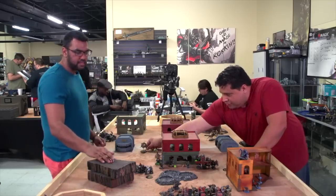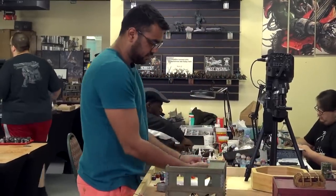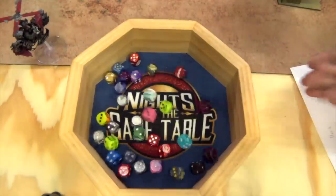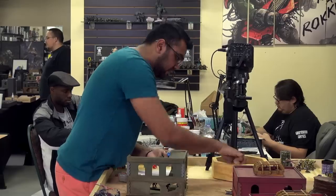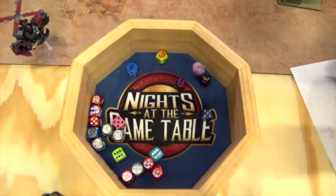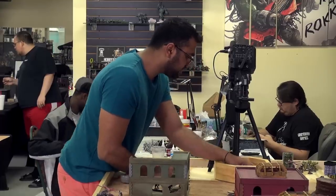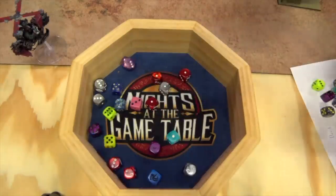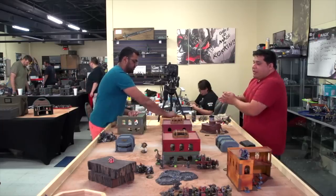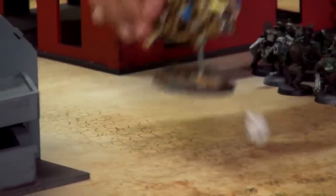I spend two command points for More Dakka on my Lootas and shoot ten Lootas at the remaining Custodes — three shots each. Five, ten, fourteen hits so far, fourteen more shots — nineteen hits total, threes to wound: ten saves. Ten three-up saves — he did not make them. That's the last of him.